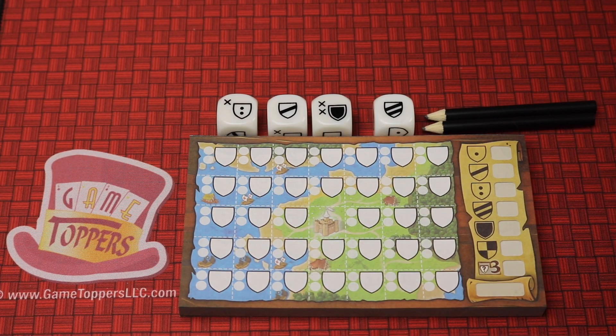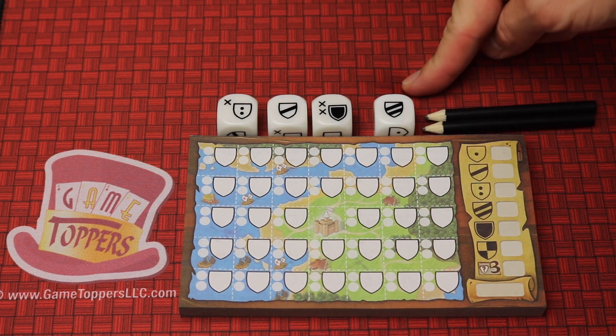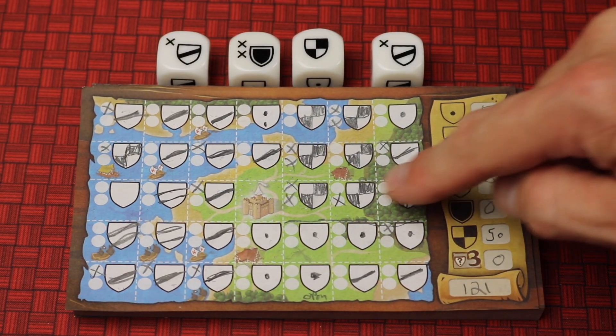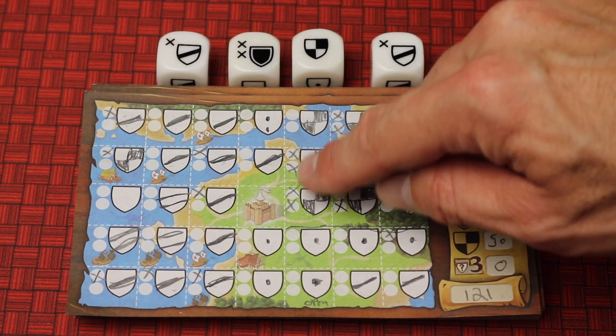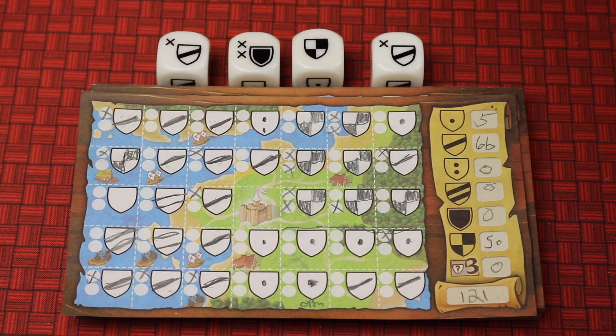King Domino Duel is a two-player roll and write game where each player is going to be filling in their score sheet. What you're trying to do is create kingdoms that are adjacent to each other with the same coat of arms, and also get a lot of crosses in those, because your points are going to be the amount of these next to each other times the amount of crosses there.